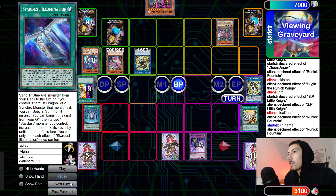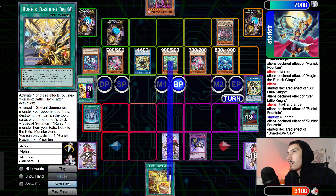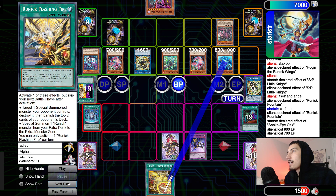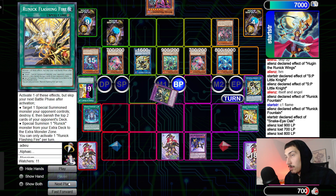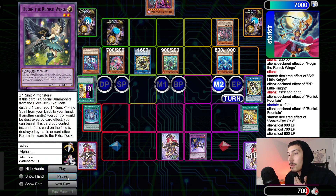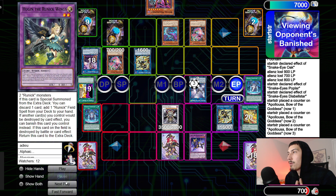Summon back Oak plus Pop. Oak summons back Ash. Attack with Oak, attack with Pop, attack with Snake-Eye Ash. Try to attack for game — they do have Destruction. It's just really rough because they can't Fountain draw or anything. They put back Hugan. Go up into IP, Poplar scales Flame Bridge, Diabellstar summons itself, make Apo. End phase they get back Chaos Angel plus SP.